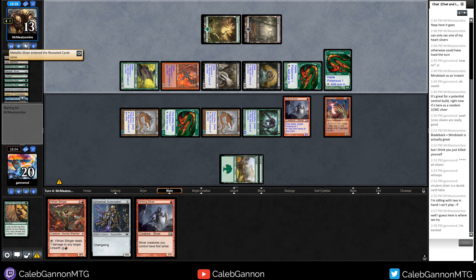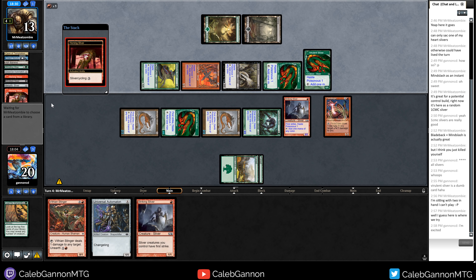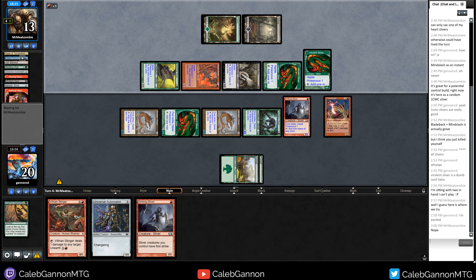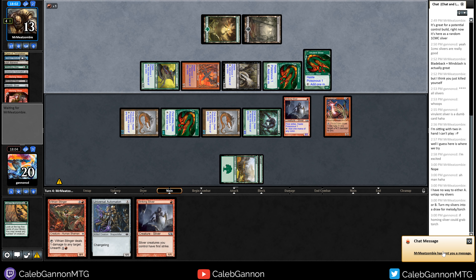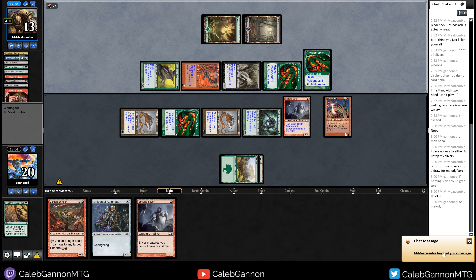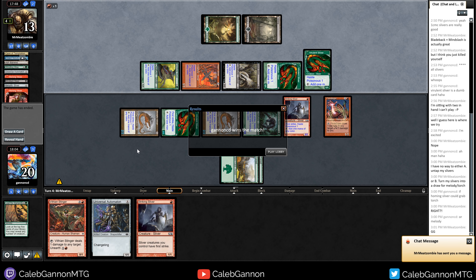Opponent has a lot of mana — around 15 from the Basal Sliver chain. The win con of their build is Carav's Torch: you generate a ton of mana with Basal Sliver, fill the board, and burn them with Torch. But there's no sliver that generates card advantage off Homing Sliver. If we can find a way to solve that — maybe a transmute creature that costs four that you can hit off Lead the Stampede. That might exist.